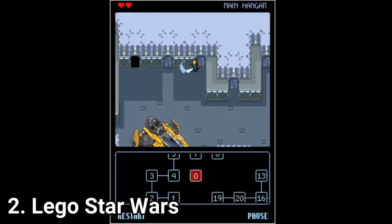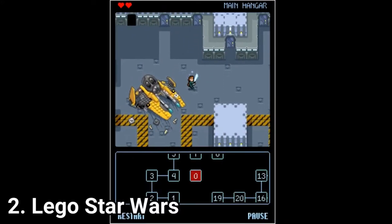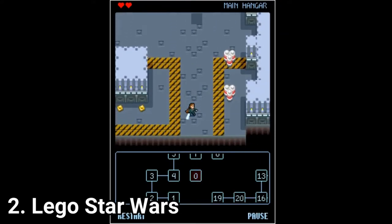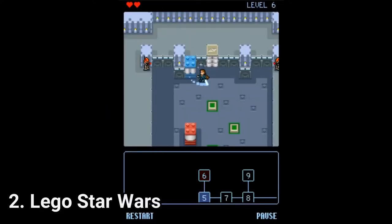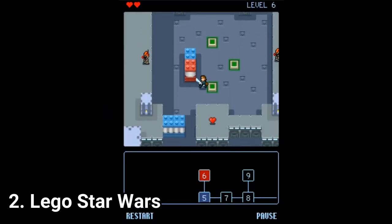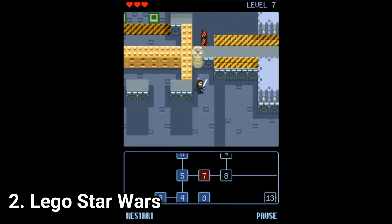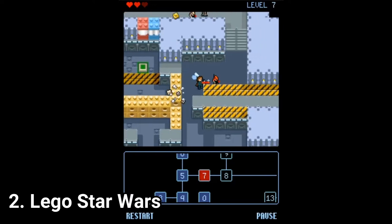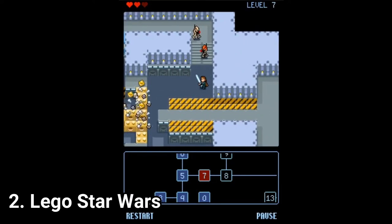LEGO Star Wars 1 and 2 look cute, but they get boring pretty fast. I don't know how to describe it — the games aren't broken, it's just that they get dull. In the first one, you can destroy stuff and collect stats, hit enemies with your lightsaber, and use the force to push objects around, but all of this gets boring, even if on paper everything sounds good and cool.